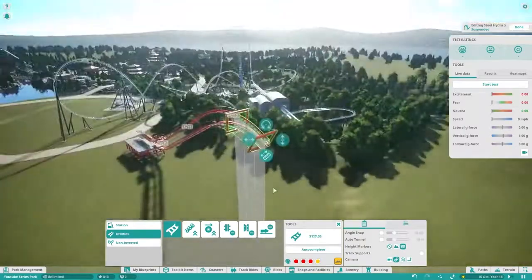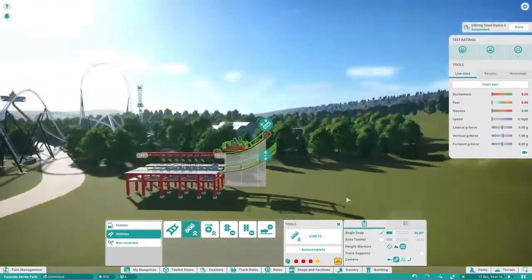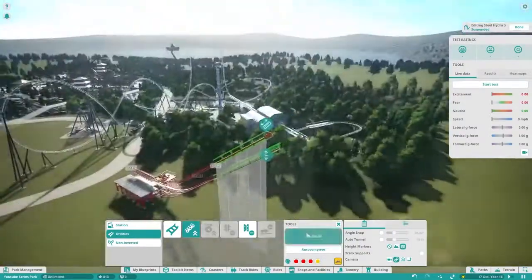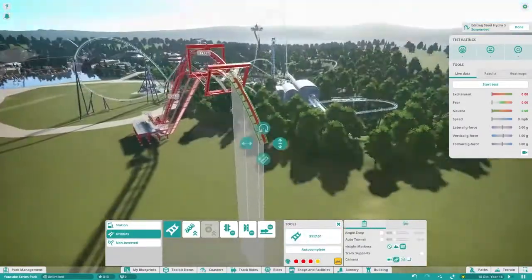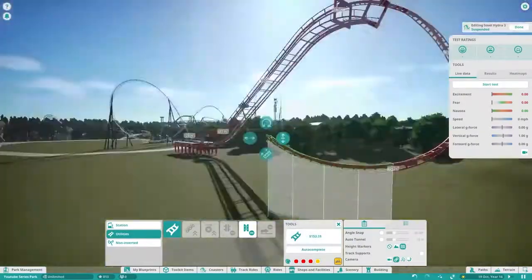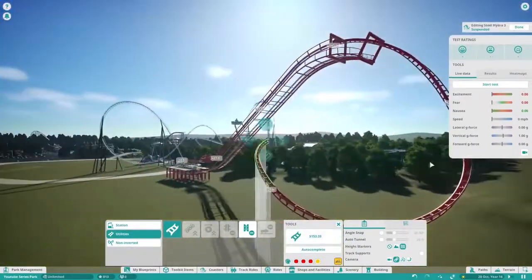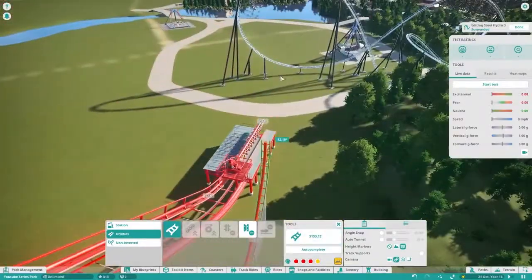I was trying to Google some reference images, that's what I was doing. I wanted to get this quite accurate because there is actually only one of these in real life, and I wasn't sure how steep the lift hill usually is. So I had a look at the one that exists in real life and based my build off that. It's not the same layout, obviously.